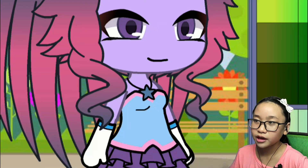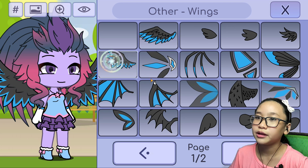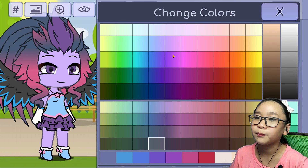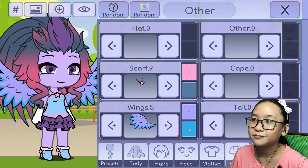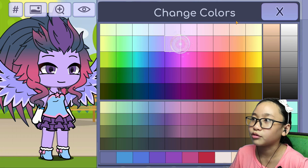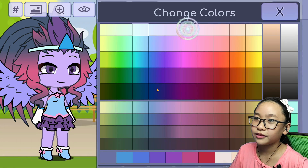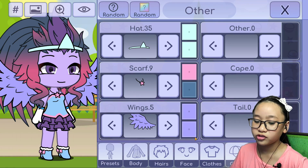That's not a choker, that's a necklace. The star is pink. Her wings will be light purple. I tried making them lighter but it didn't work, so I'll just use this one. Now her horn slash crown — I'll use this and make it teal. Does she have a tail? Oh, she does!